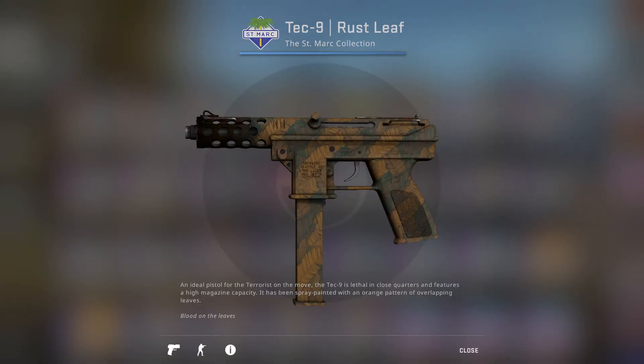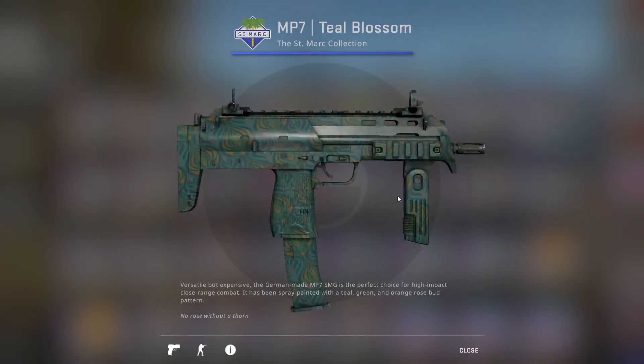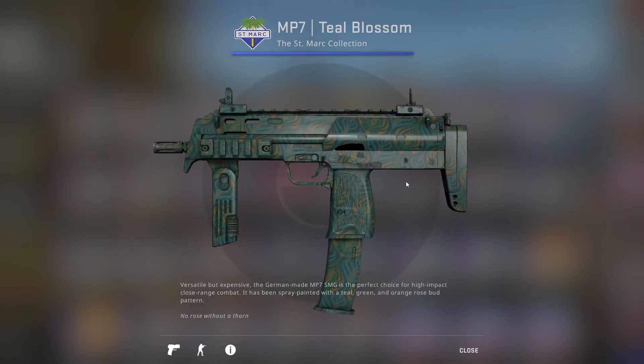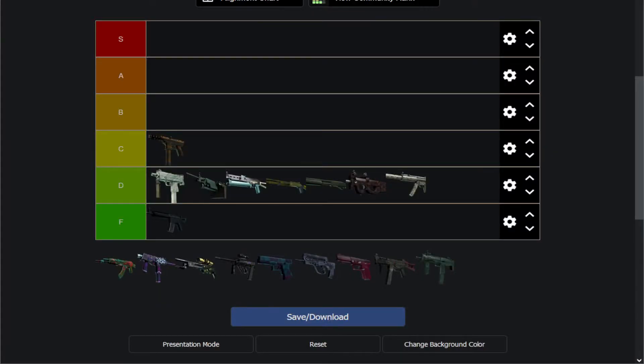Next up we have the MP7 Teal Blossom, which has that same kind of Blossom design as the M4, but with a color pattern that makes it actually visible — you can see what's going on. Even seeing what's going on, I'm not sure what's going on. But it does look a bit nicer, and the color scheme is 100% nicer than stock. I don't think you'd go wrong picking this up, so for me it's a C tier.